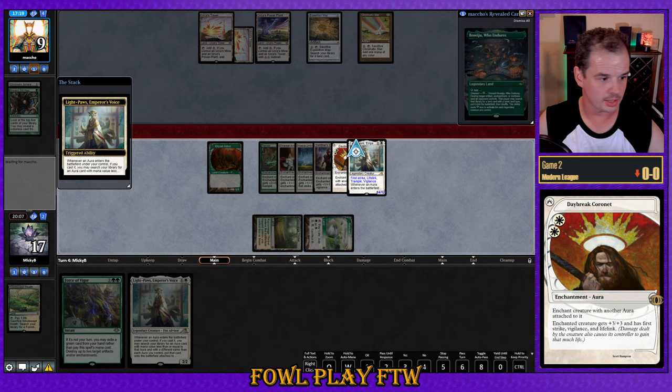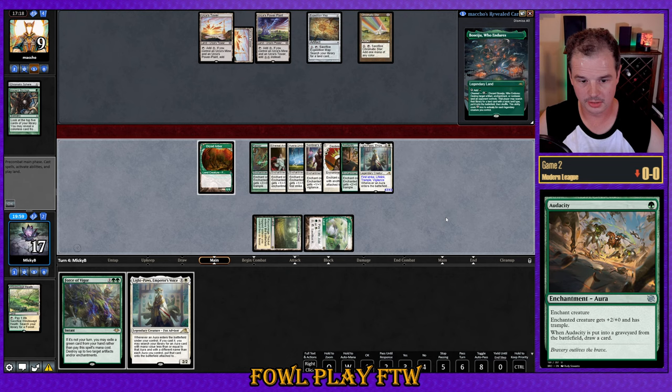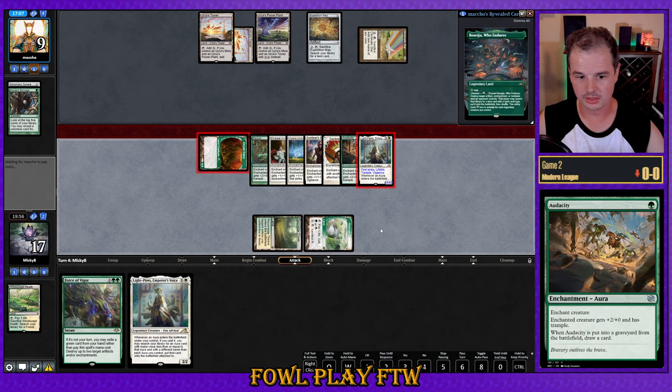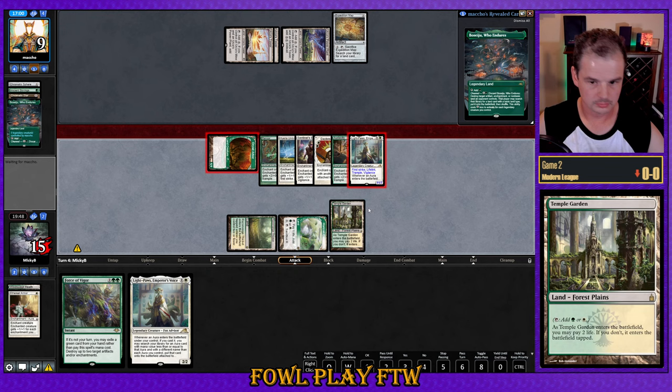Daybreak does resolve. Audacity is probably fine as a little replacement draw effect. Looking to attack now — we'll attack wide with Dryad Arbor as well. Audacity is going to draw us a card. Ethereal Armor here removes around six damage, and we still have well and truly lethal — eleven plus one from Dryad Arbor is lethal. Cool.